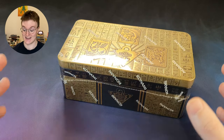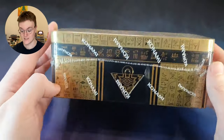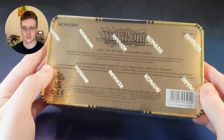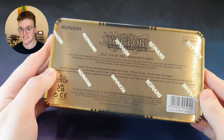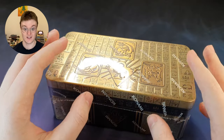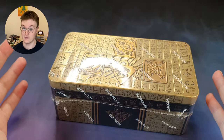Greetings one and all, we are back and today I bring you another Yu-Gi-Oh! opening. Once again, it's the 2022 Tin of the Pharaoh's Gods. Three Mega Packs with Super Rares, Ultra Rares, and Prismatic Secret Rares. What could be better than that? As usual, I got this tin for really really cheap, so fingers crossed we can make some profit on it. Let's get it open.